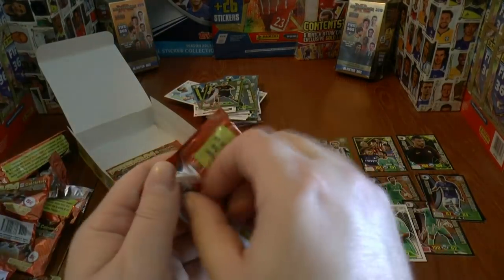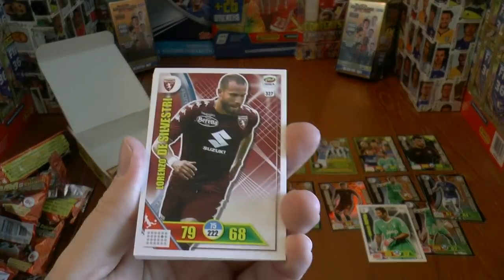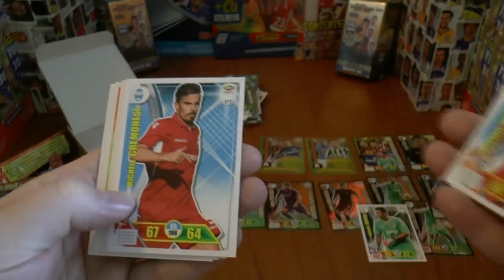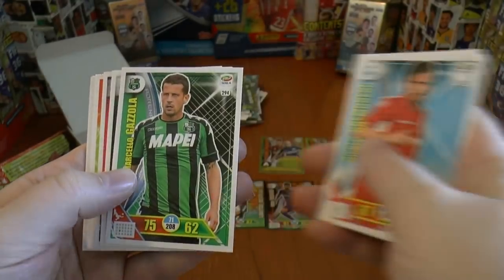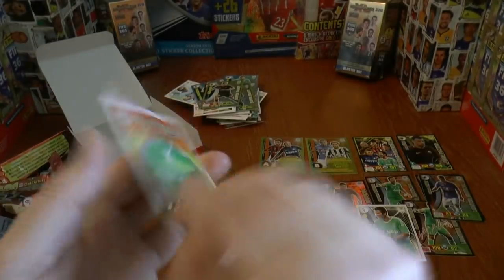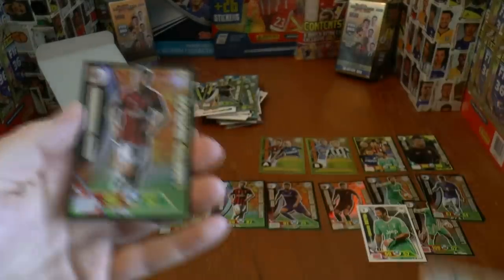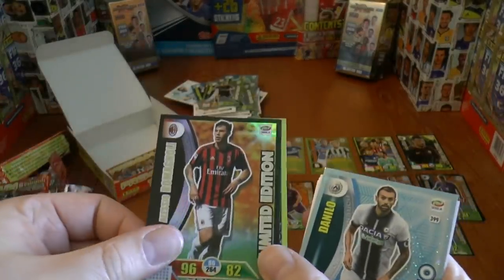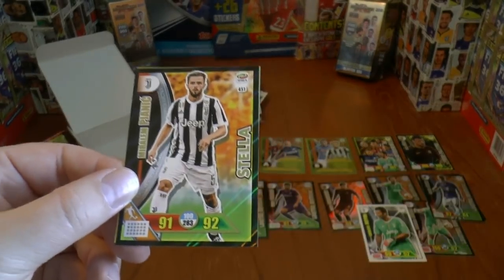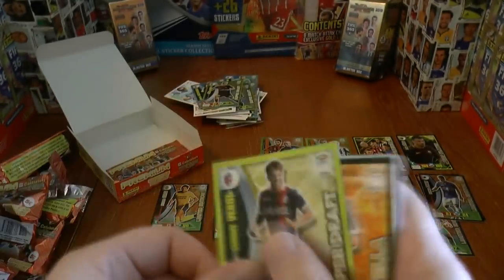On to our penultimate pack. This time we have Di Silvestri of Torino, Pasquale, Cremanese, Gazzola, De Paul, and Bertolacci. Our insert cards are Danilo of Udinese — we've seen him previously — then Romagnoli, our second Romagnoli limited edition card. Then we've got Pjanic, a stellar card from Juventus, and finally Verdi Superdraft from Bologna.